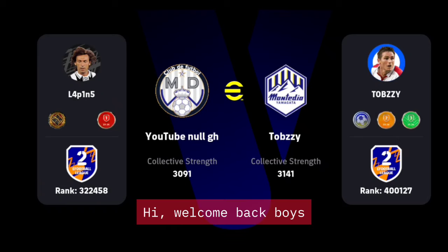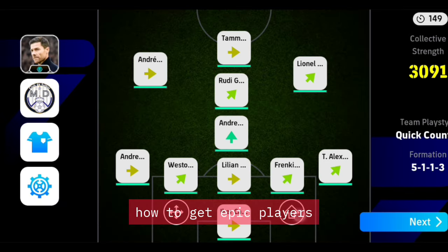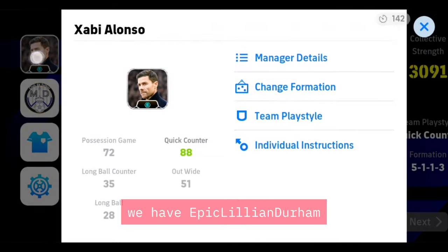Welcome back, ladies and gentlemen, to another epic guide. I'll go straight to the point — how to get epic players. As you can see from this account, we have epic Lillian Duram, who is a new defender inside the mix of standard defenders.